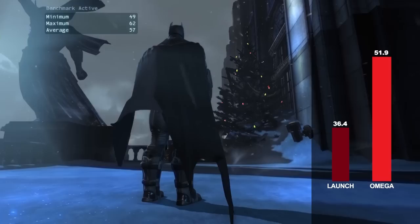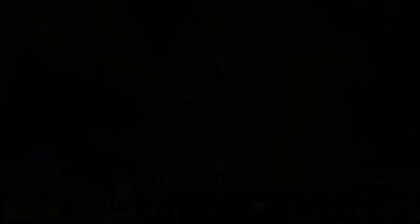Batman Arkham Origins saw a much more dramatic improvement in performance, jumping from 46.1 to 66.1 FPS, an increase of 43% when running at 1080p and the medium quality preset.